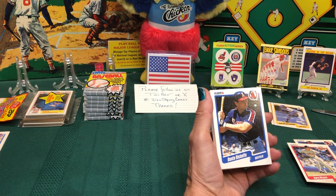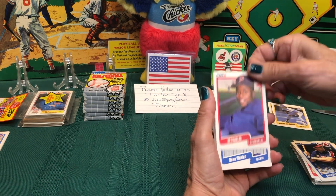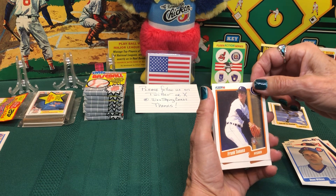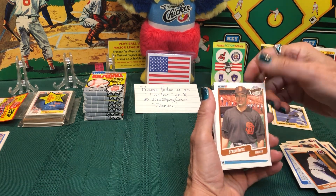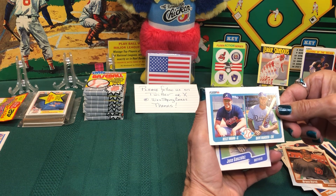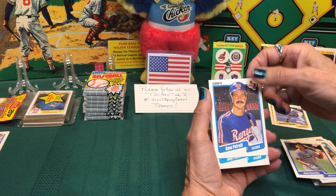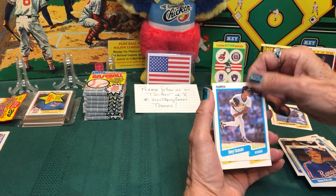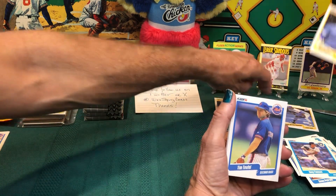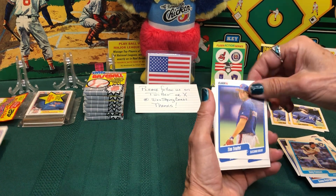Dante Bichette with the Angels, Al Newman with the Minnesota Twins. Dean Wilkins with the Cubs, Frank Tanana with the Detroit Tigers. Bruce Hurst with the Padres. A double here — Kelly Mann and Dave Hansen, major league prospects. Jose Gonzalez with the Dodgers, Gino Petralli with the Rangers, Tony Fossas again. Louis Aquino — I got a doubles! Another Tim Teufel — weird correlation — and another Bud Black, another Norm Charlton, another Cal Ripken.